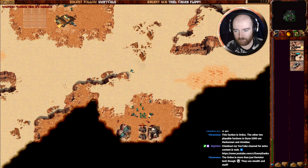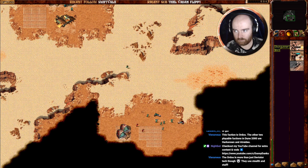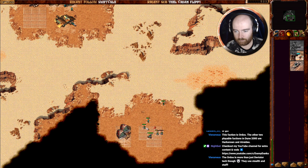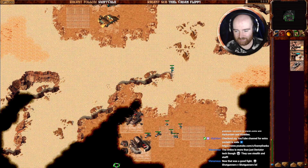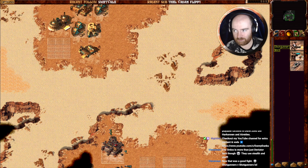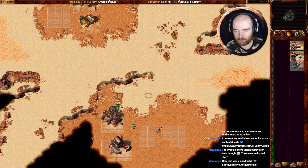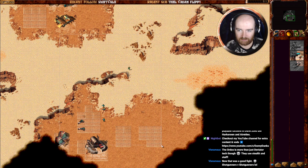These munition silos are new as well. Hit these, they blow up, and cause damage to the structures next to them — it's pretty cool. Shotgunners versus shotgunners, the sound effects are definitely worth it. Didn't get them away fast enough. So again, if you have infantry right next to these when they blow, they're going to die. It's something to be mindful of.